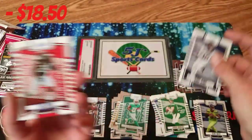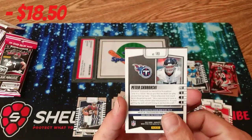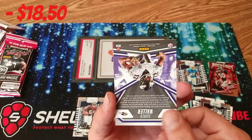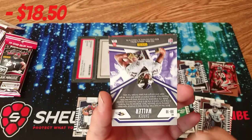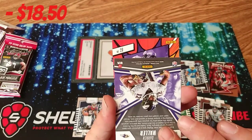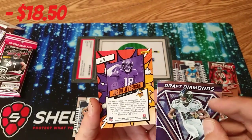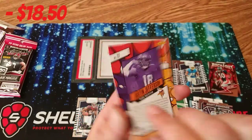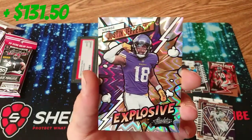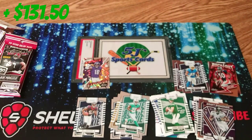Jerry Jeudy blue. Nick Chubb blue. Peter Skoronski — rookie, it's blue. Got Darren Waller. And we got ourselves one of those explosives! It is — it's Justin Jefferson! Look at that. Draft diamonds. Justin Jefferson explosive. Let's go. Look how beautiful that freaking card is. That's freaking awesome.